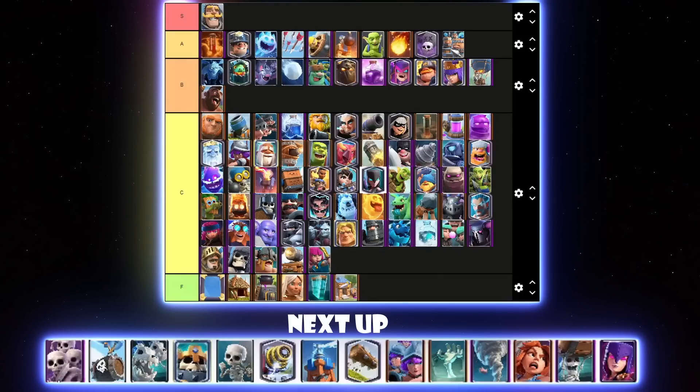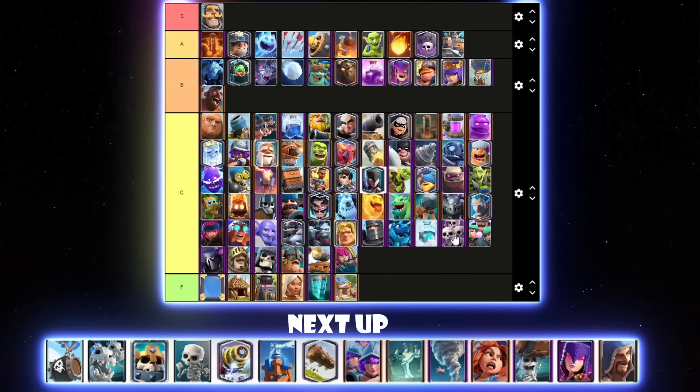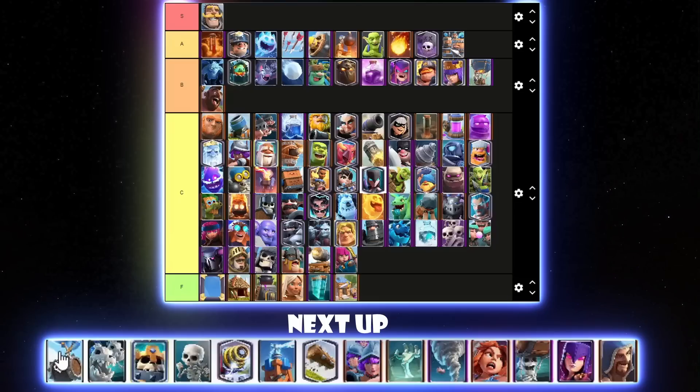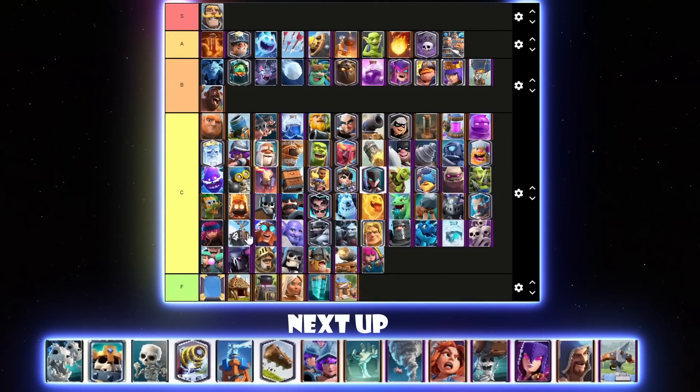Skeleton Army isn't really used in anything — even Giant Graveyard stopped using it last season. But maybe now with Evo Bats you're going to want that extra spell bait in there. I'll put it below Mega Knight in C tier, maybe even below Electro Dragon and Freeze. Skeleton Barrel is used in one Skeleton Barrel Recruits deck and that's pretty much it. Those Log Bait decks that use it really aren't meta at top ladder. I'll put it above Electro Giant in C tier.